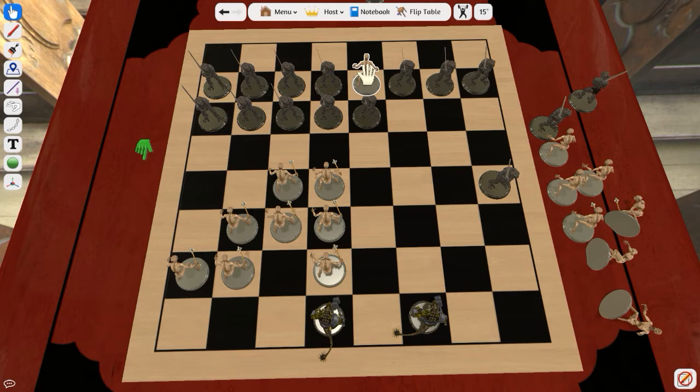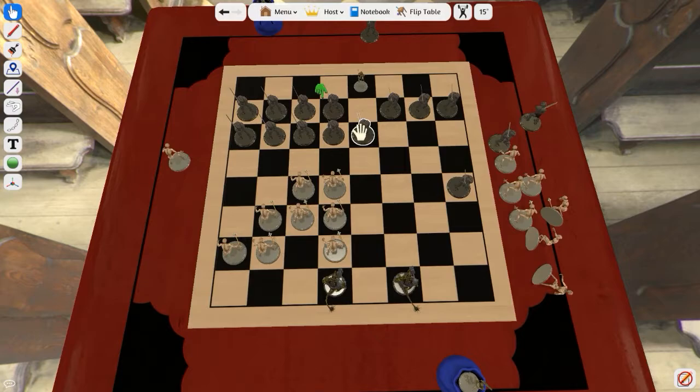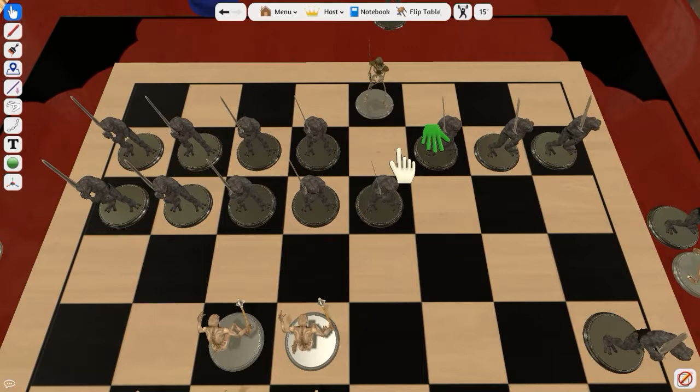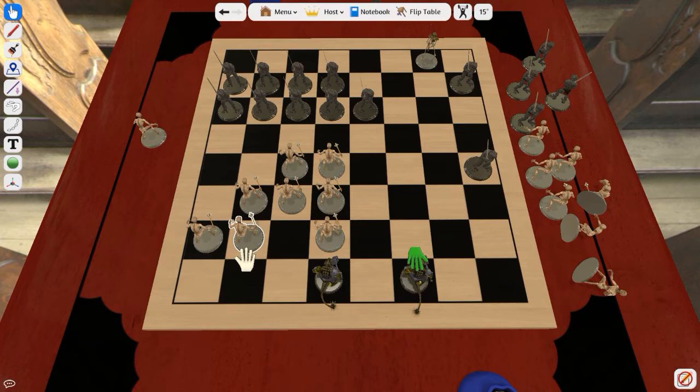I'm going to put this piece over here and become a king myself. Let me make him bigger. All right, now he's the bigger size. I'm still on my turn so I can do this — and this. This is a much faster-moving game. Once it broke loose it all broke loose. Kings can fly and you have to take whatever jump is available.